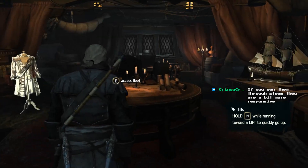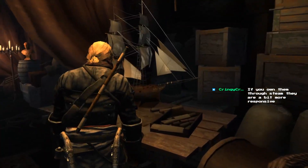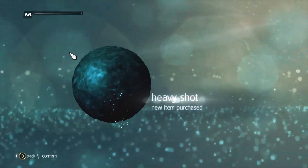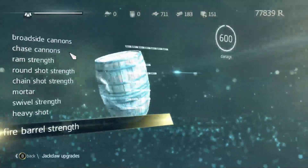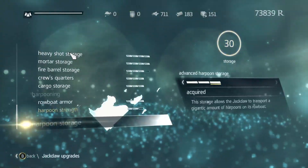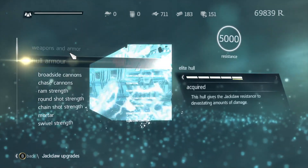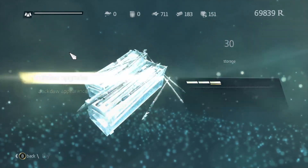They seem a bit more responsive — good to know. Back to upgrades. This is going to cost a decent amount of money. Upgrading the harpoon's strength even though we won't be using it. What am I missing for upgrading my ship — it's just the fire barrel storage. Those are the three things I can't get at this point — they're unavailable. I need a bunch of metal and a good amount of wood.